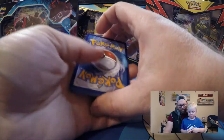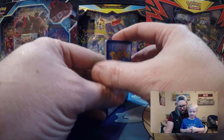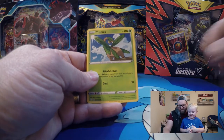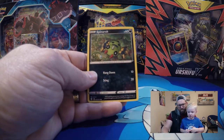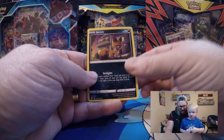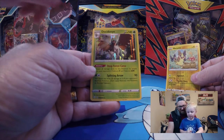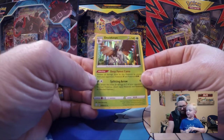Opening the first pack with Dragapult. We've got Ball Guy, Cramorant, Horsey, Spinarak, Rowlet, Morpeko, Nickit — ooh, it's a reverse holo Morpeko. We got one of those the other day. And Decidueye — we've got a holographic Decidueye. But we didn't find a Charizard yet.